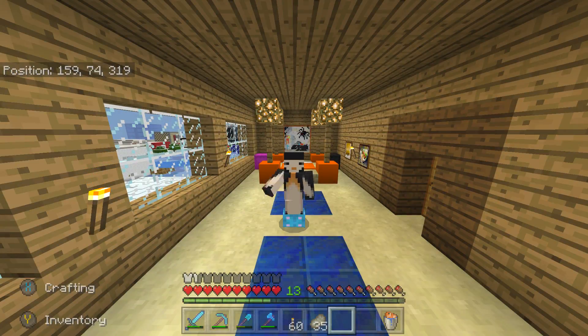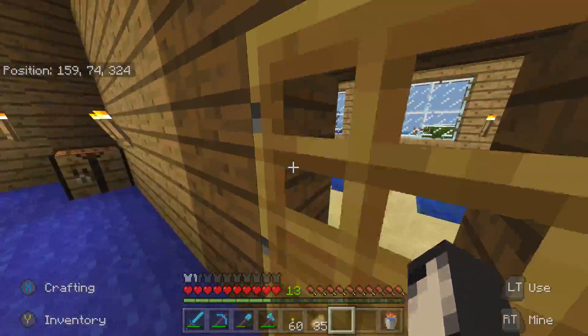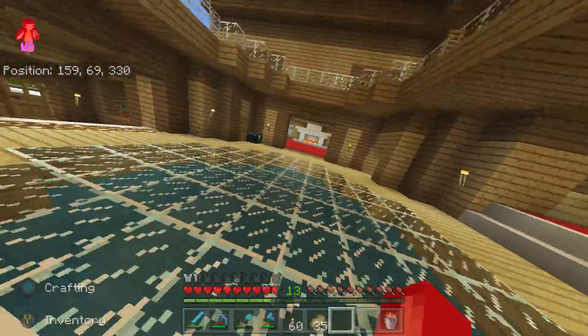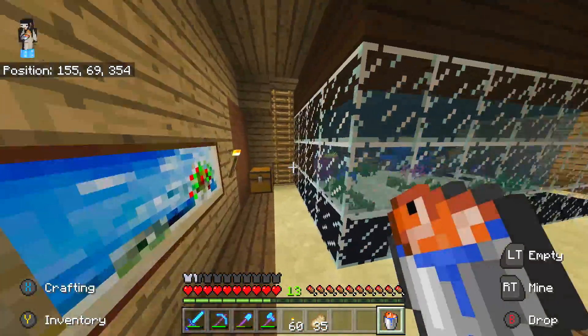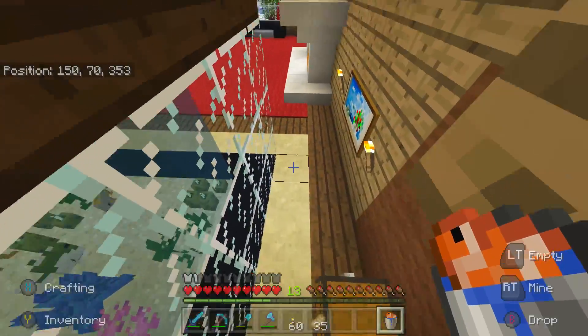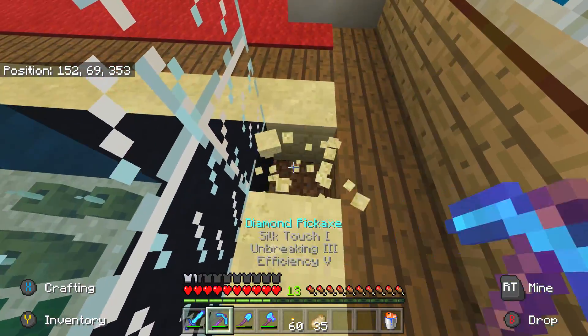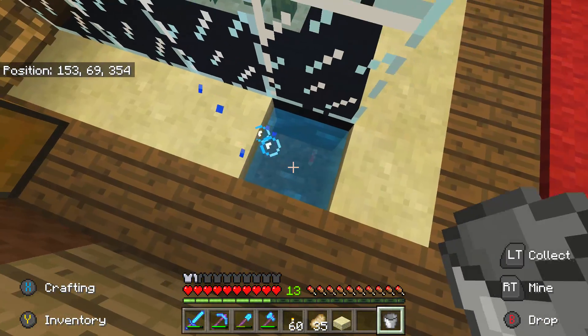Hey guys, this is SB and welcome back today to another video inside of my awesome world. First things first, we're gonna add a new fish to the fish tank. Today's fish is gonna be a bucket of silver red flopper. I'm gonna show you in here first - I'll dig a little hole to show you what the fish looks like. It's a silver and red flopper, so there he is in there, the little fellow.